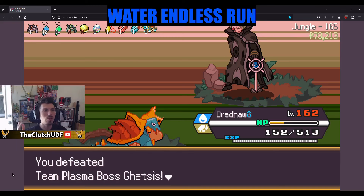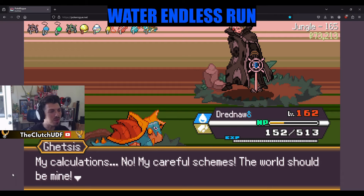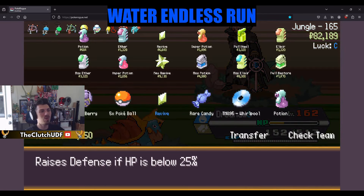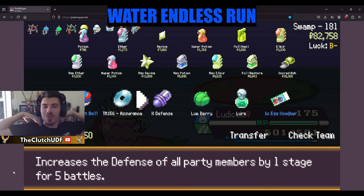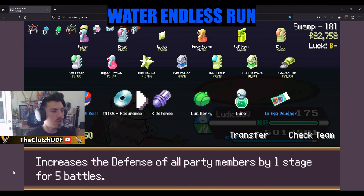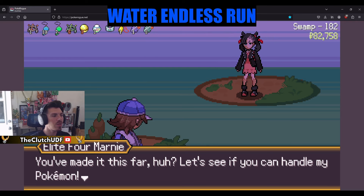That was probably a little closer than I would like, even with X items. But thankfully we don't have to worry about that clown anymore. We'll have to worry about the Elite Four gauntlet, the Ivy fight at 185, and then Eternatus. Ghetsis: 'Your calculations, your careful scheming — the world should be mine.' It is not yours, buddy. You're literally in the jungle. If you were a real boss you'd have a headquarters. Finally at floor 169 with B-minus luck — we finally get the Mega Bracelet!